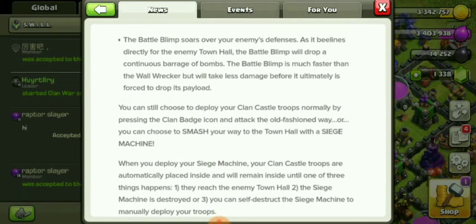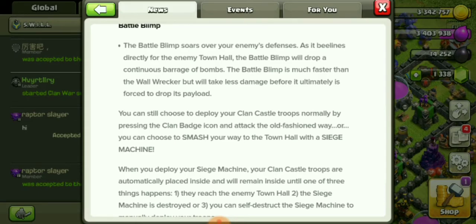The Battle Blimp soars over your enemy's defenses as it beelines directly to the enemy Town Hall. The Battle Blimp will drop a continuous barrage of bombs. The Battle Blimp is much faster than the Wall Wrecker but takes less damage before it's ultimately forced to drop its payload. You can choose to deploy your clan castle troops normally by pressing the clan badge icon and attack the old-fashioned way.